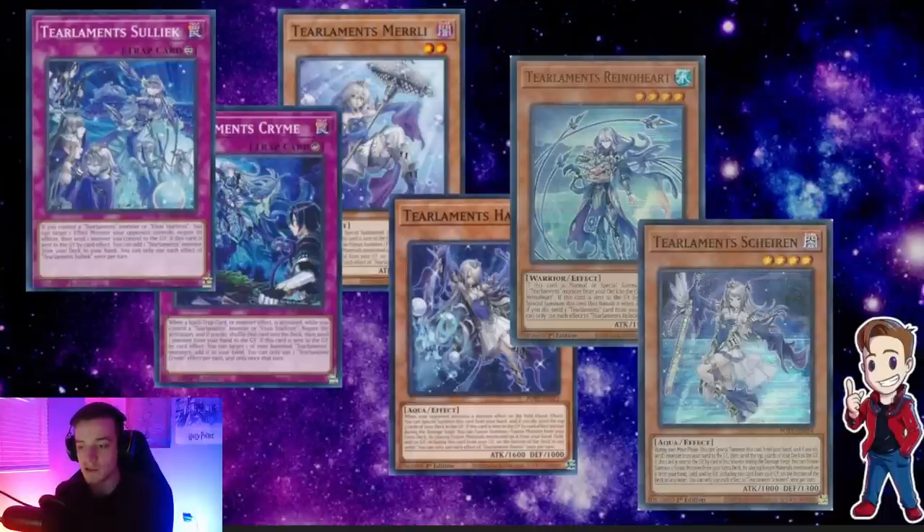You can go ahead and send a monster you control to the graveyard. And then if this card is sent to the graveyard by a card effect — so if they blow up your back row or if you mill this — it turns into a roto, which is really crazy. I play this card at three. I think it's very strong, something you definitely want to open up every game. Even if you have to send it off of things like your Rhino Heart, being able to get that roto is really nice.